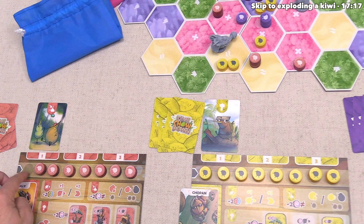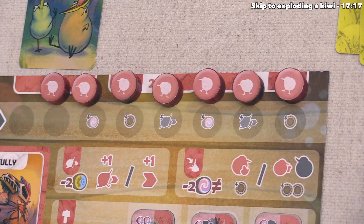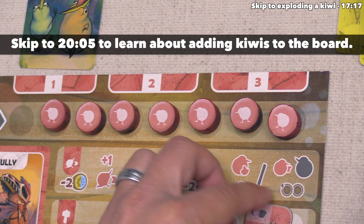They've decided to target one of their own kiwis. Then what they do is take the leftmost token from their flock board and place it on top of that kiwi to show that it was fed — it is now a size two, whereas it was a size one before. On the flock board, we start with eight of these tokens, and you never place tokens back onto this board. Once you get farther down the line, you can get immediate bonuses for placing these specific kiwis, such as extra food, domain tokens, or movement.